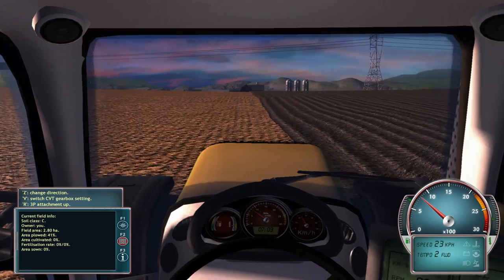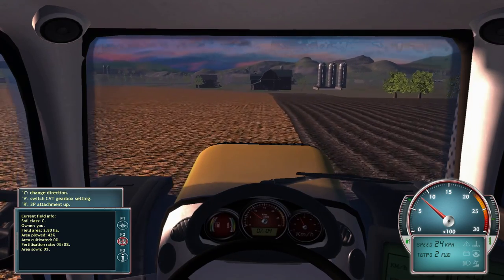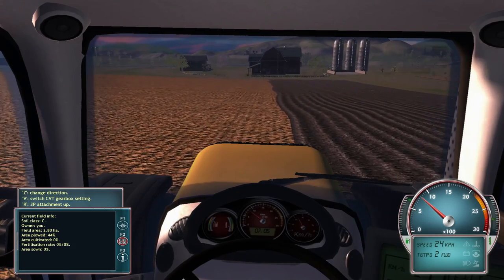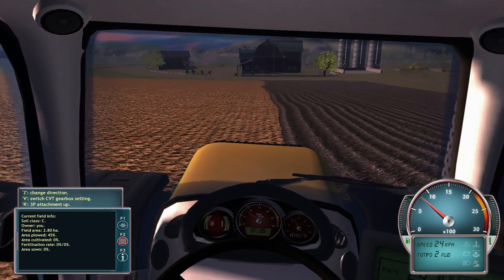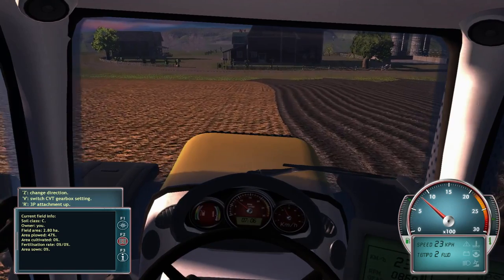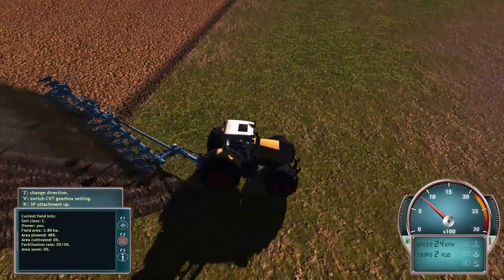Looks like I'm definitely keeping it a little bit straighter from in the cab. I do find it easier to follow a line like that from inside. Maybe it's just the angle you're looking at it from — that's probably got something to do with it. From here my angle really doesn't change, whereas if I get out, I can look around and that's going to affect my angles slightly.